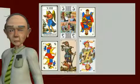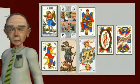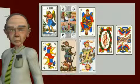The trumps rank according to their number with 21 high. However, in Italian games the Angel, while numbered 20, outranks the World, which is still numbered 21.